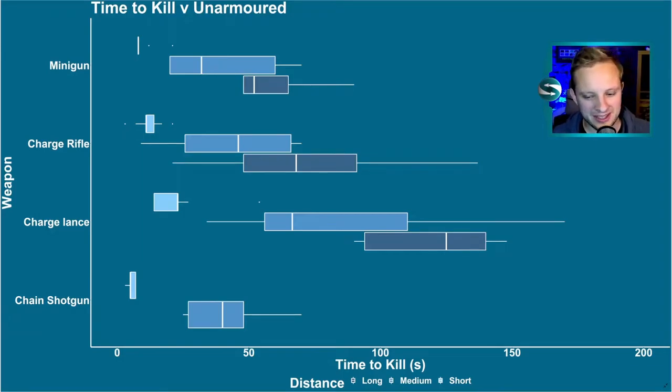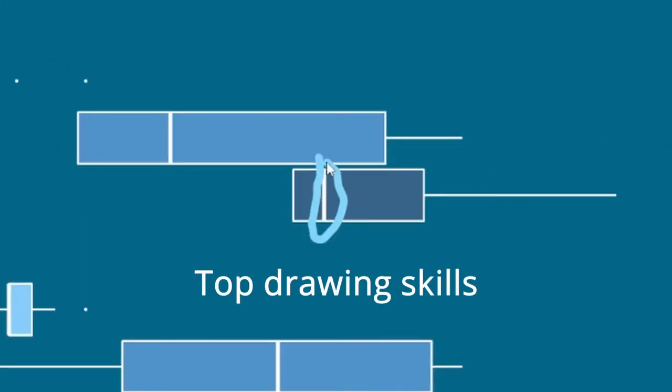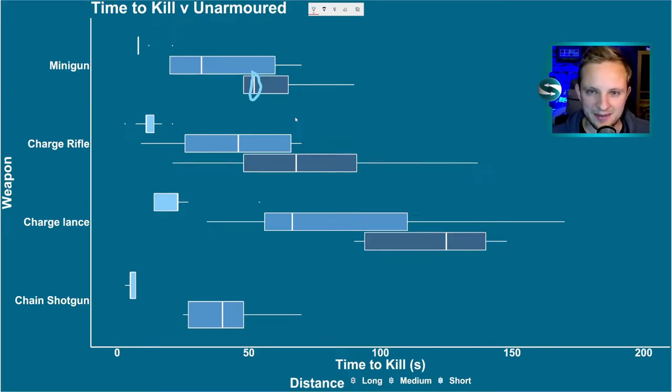We're going to compare them against some of the weapons we've tested previously. Let's look at the data. What we're looking at here are box plots of the time to kill for each of the weapons, comparing our charged weapons against other ones that have done well in the past, like the minigun and the chain shotgun.